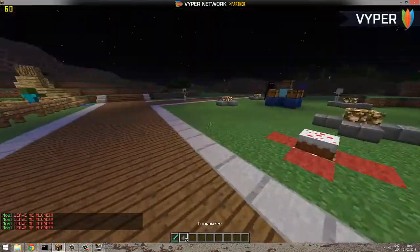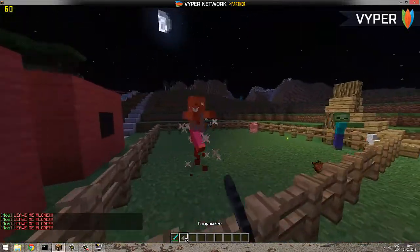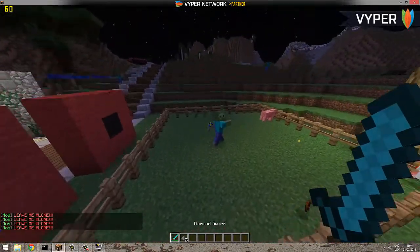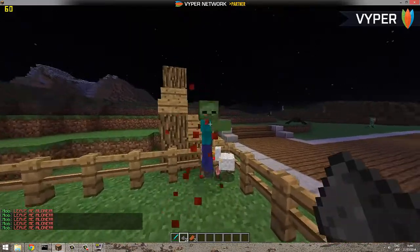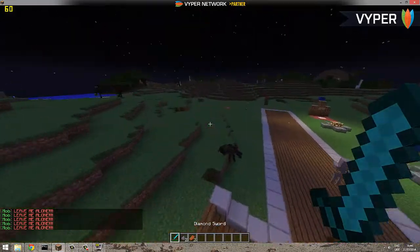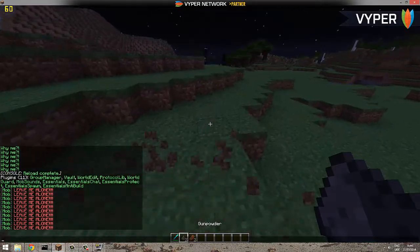This is a really nice plugin. The bleeding feature means they will hopefully take extra damage — difficult to see, but they'll probably get one extra heart of damage — and I can see they're screaming at me to leave them alone.